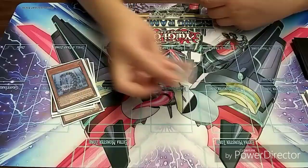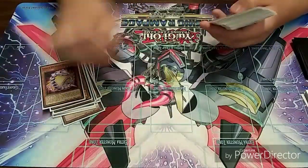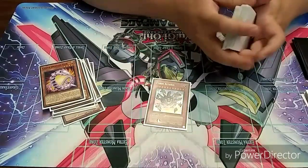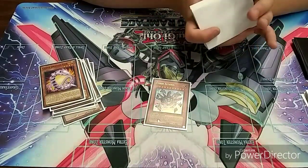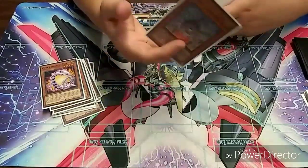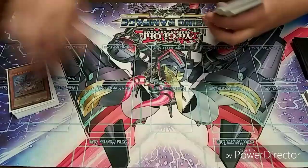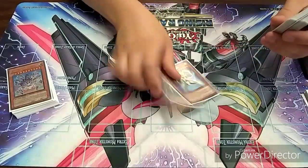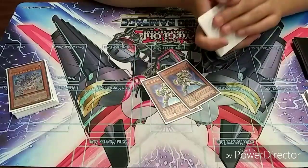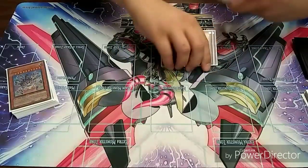Cyber Dragon Drei is just an extra body on the field. Veer is the same idea. Eltanin comes in clutch — not as much as it used to, but he's good. It's a non-targeting, non-destruction board wipe, so that's kind of hard to come by. I play two Galaxy Soldiers — they're kind of just a gateway to Nova and by proxy Infinity.